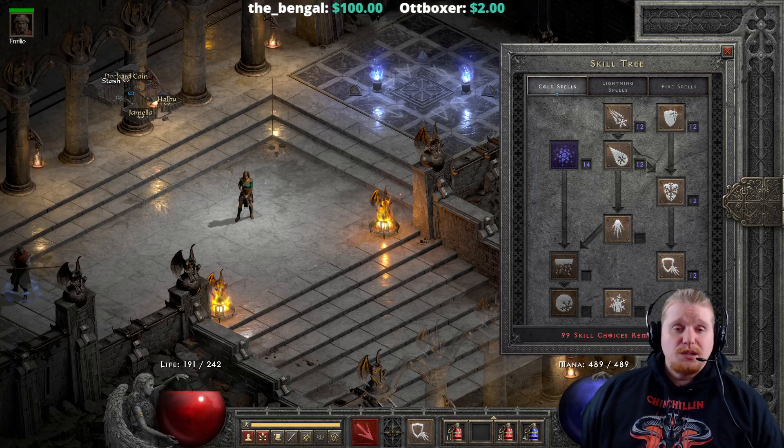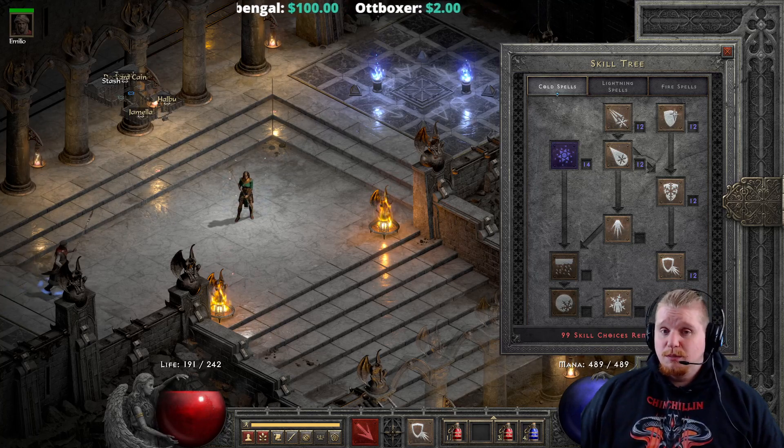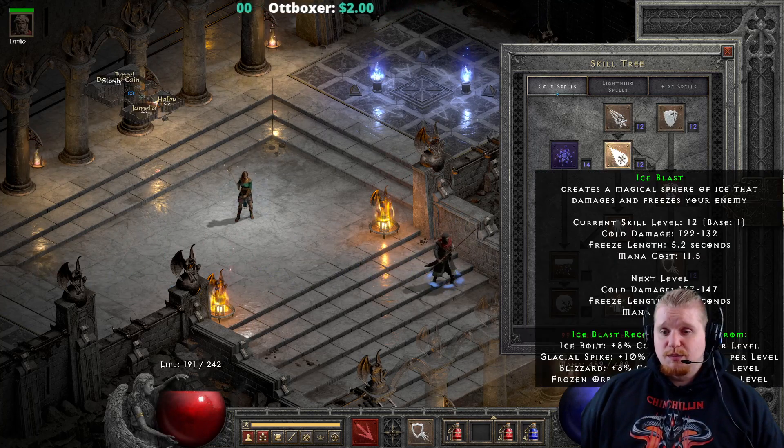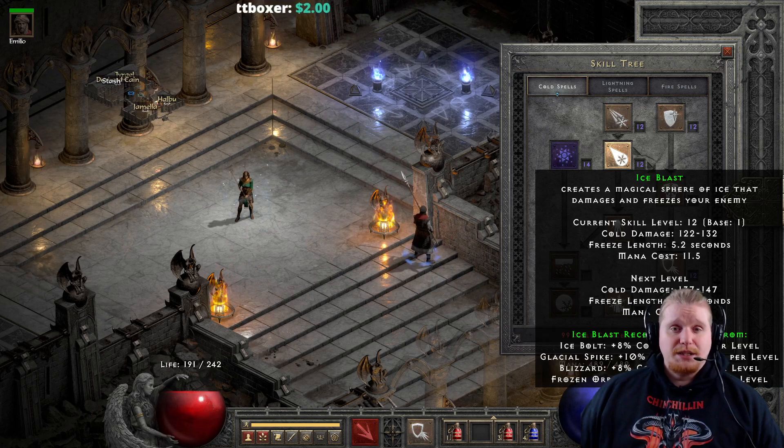Hello guys and gals, and welcome to another episode of Skills and Abilities. Today we're going to be looking at another one of the Sorceress spells. This one is Ice Blast.